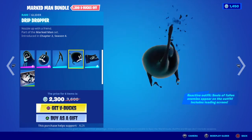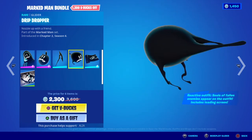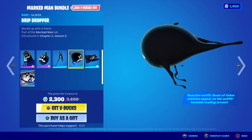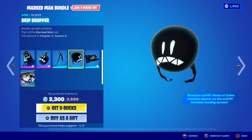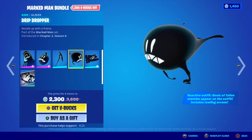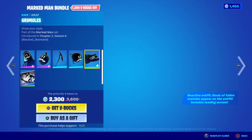Moving on to the glider, we have the Drift Dropper — 'Nozzle Up with a Friend.' Pretty damn cool, definitely one of the unique ones. There are quite a few ink-themed skins — like Chaos Agent and Chaos Origins are pretty much ink skins — so you could pair this with those, but yeah, pretty damn cool.